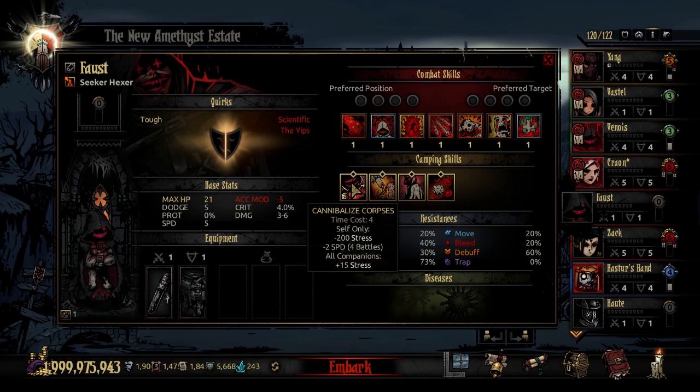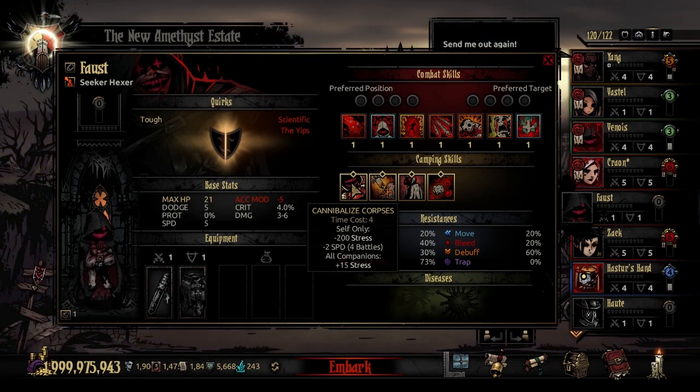Let's jump through the camping skills real quick. He has 4 — very similar to the Flagellant in that way. Starting with Cannibalize Corpses: a time cost 4 camping skill, self-targeting. You're going to heal 200 stress at the cost of minus 2 speed for the next 4 battles, and all your companions are going to stress out for 15. This is a good way, if he does become cannibalistic, to get rid of that stress. You can also slow-heal that stress off him or take him on shorter quests, but this is not a bad reset if you really want cannibalistic off.